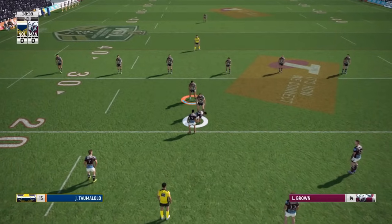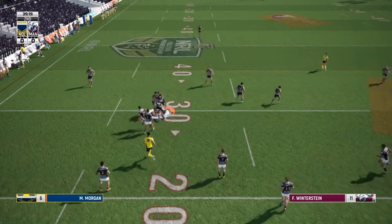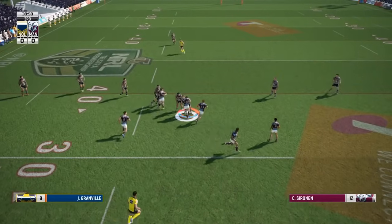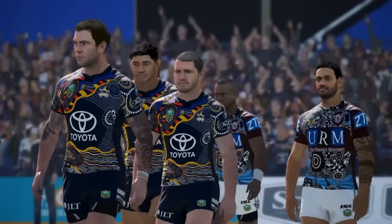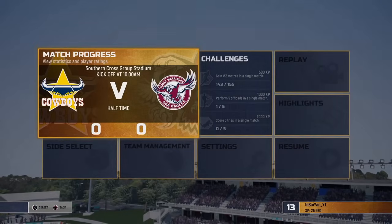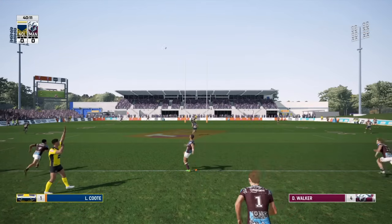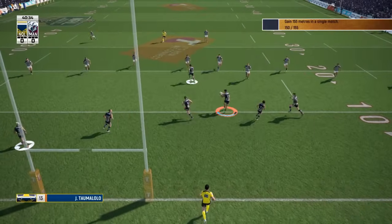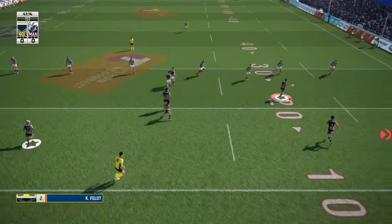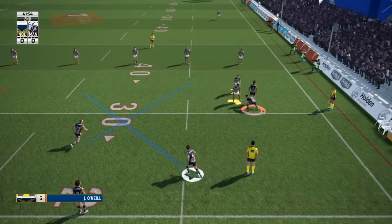The controlled tackle is the L2 button - it slows the movement of your player, compresses the defenders around him, and gives you the ability to strafe back and forth. It makes it very easy to tackle and you can cover the AI zig-zagging. It's a very good tactic, though still tricky. You actually have to really think about defense - I find myself during a game getting lazy and going back to old habits, staying at marker or running out of the line. If you do that the AI will punish you.